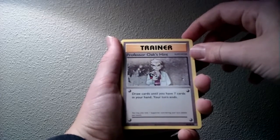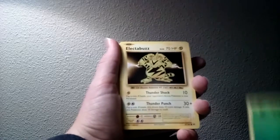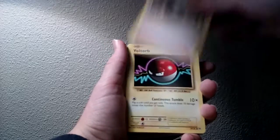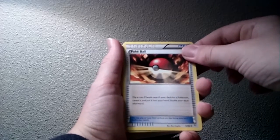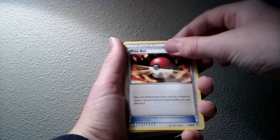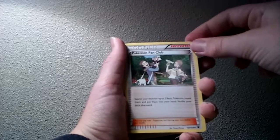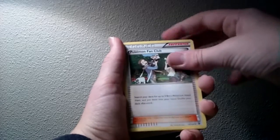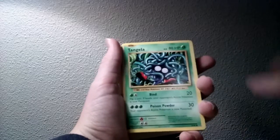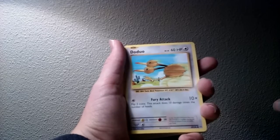Professor Oak's Hint: draw cards until you have seven cards in your hand, your turn ends. Leaf energy. Electabuzz. Kakuna. Lightning energy. Tierno: draw three cards. Voltorb. Pikachu. Leaf energy. Pokeball: flip a coin, if heads search your deck for a Pokemon, reveal it and put it into your hand, shuffle your deck afterward. Raichu. Pokemon Fan Club: search your deck for up to two basic Pokemon, reveal them and put them into your hand, shuffle your deck afterward. Leaf energy. Tangela. Magnemite. Kakuna. Doduo — that's a colorless, that's cool.